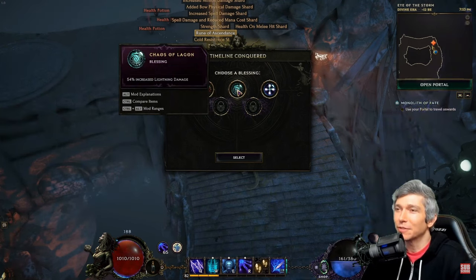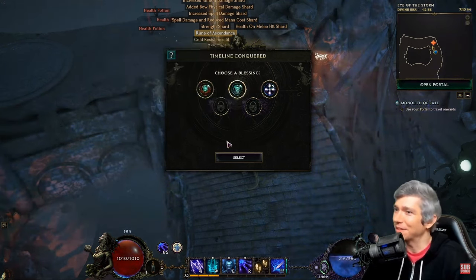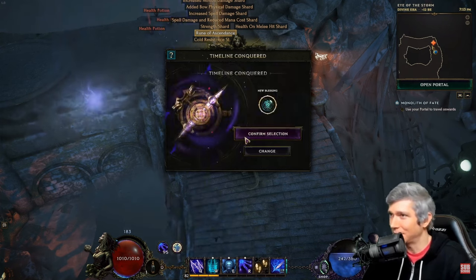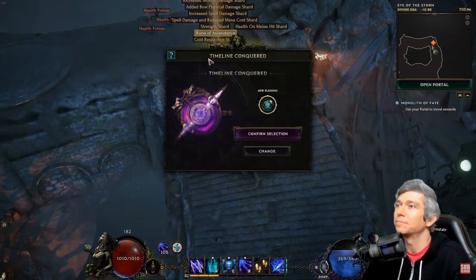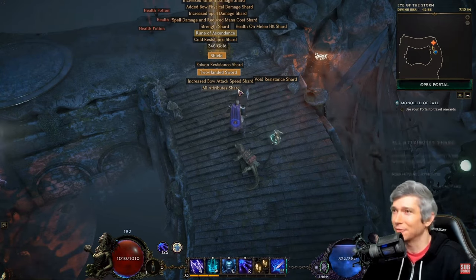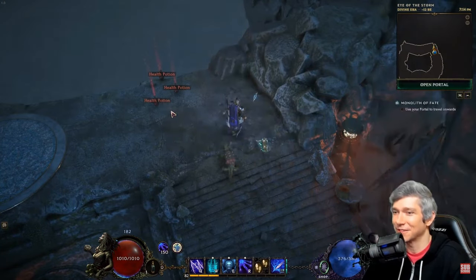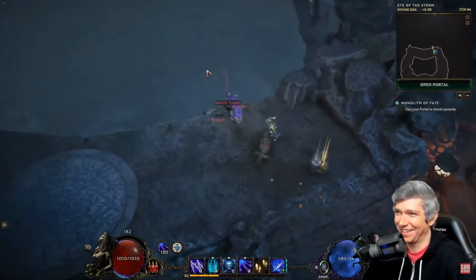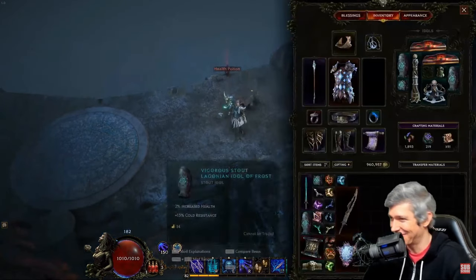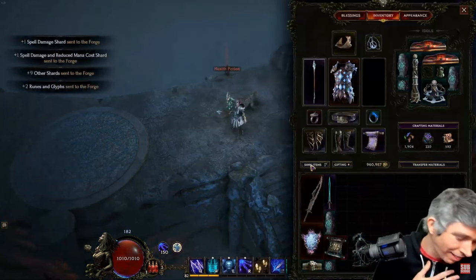31% lightning resist, 54% increased lightning damage — I think that's the one we're probably going to take as the lightning sorcerer. Holy crap. My heart is beating from a long, stupid fight like that. That was pretty intense. Just standing there zapping. Take a drink.